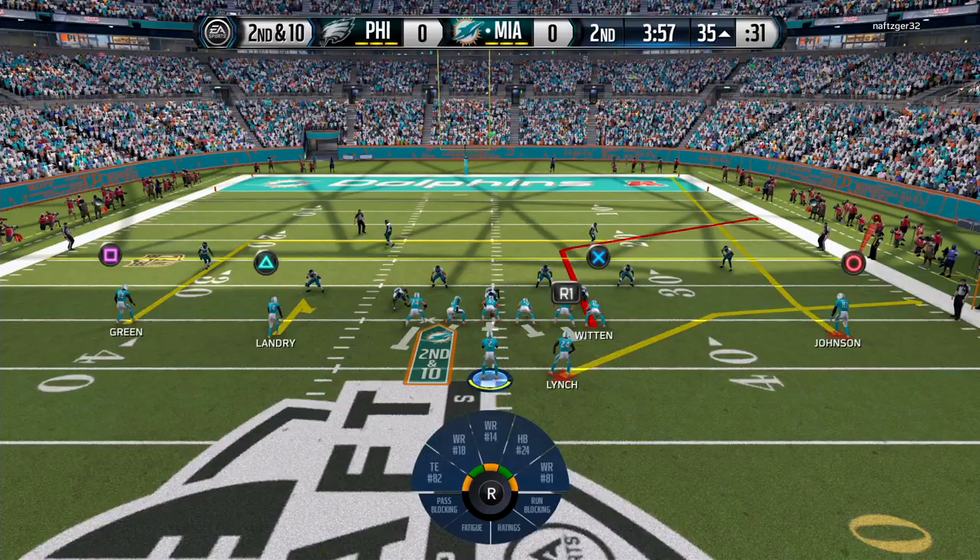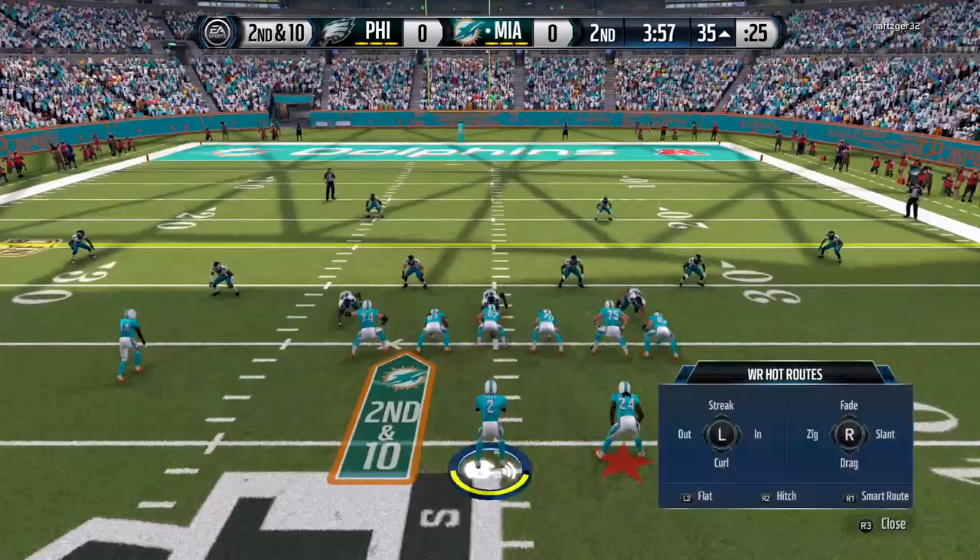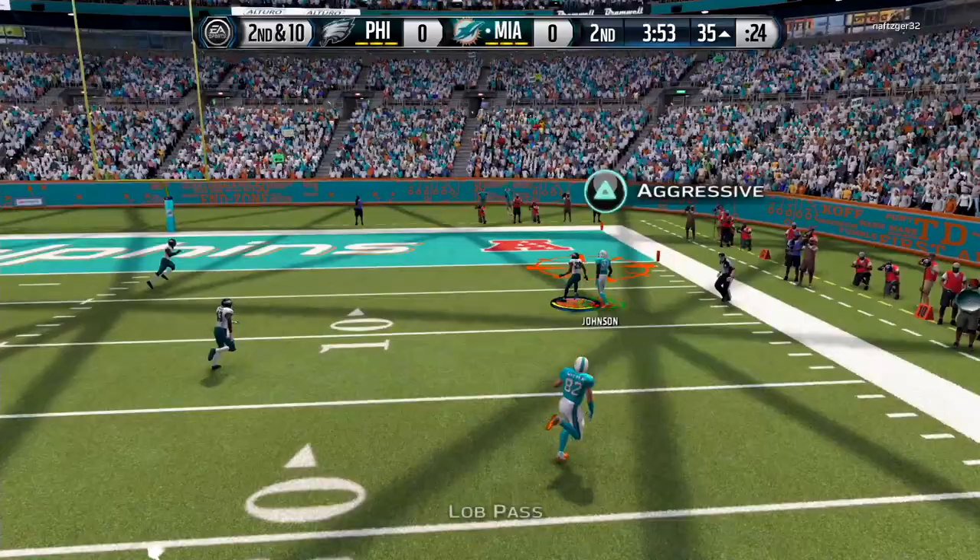If that safety comes down, if he doesn't help on Johnson, I'm letting it fly. Let's see what he does, let's see who he's usering. He keeps switching his user — he's on the D-lineman. 1v1 for Calvin, Megatron. He's got it. Touchdown!